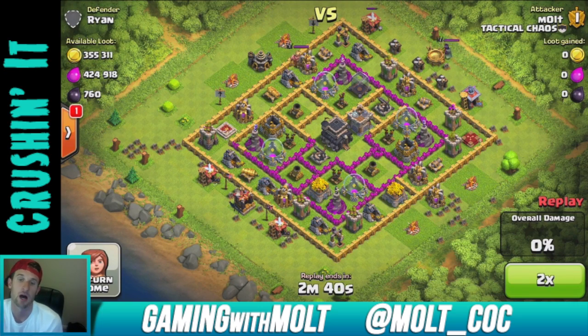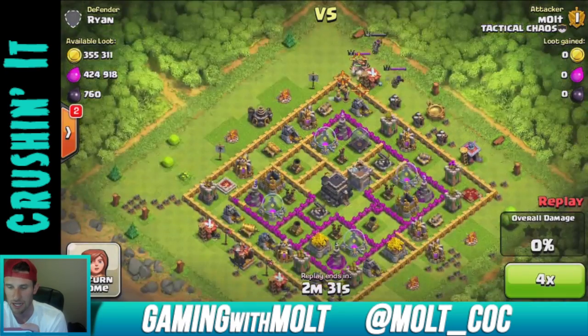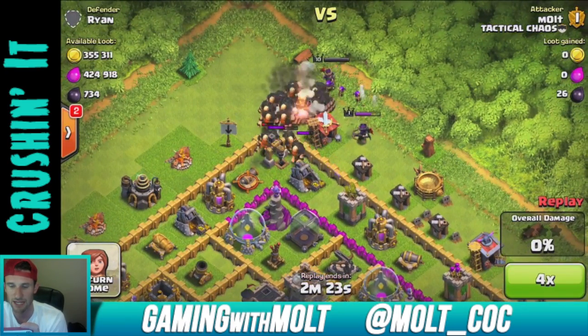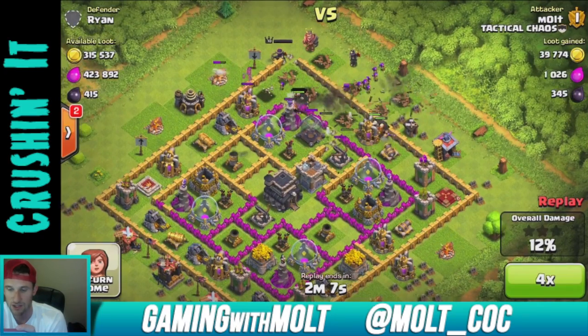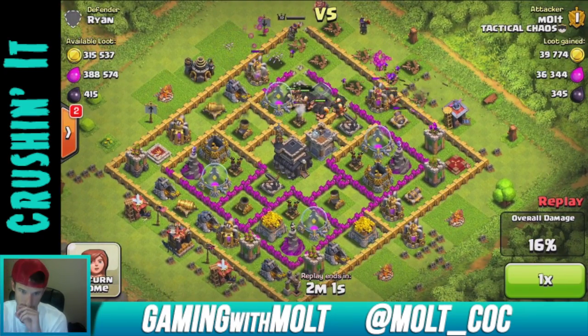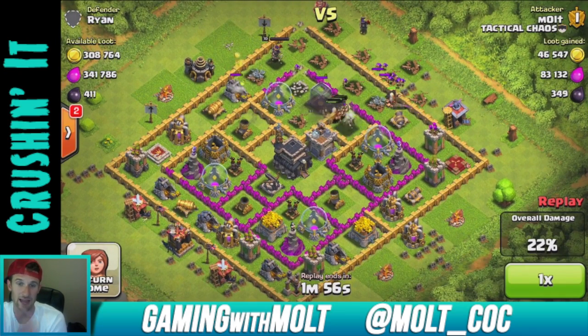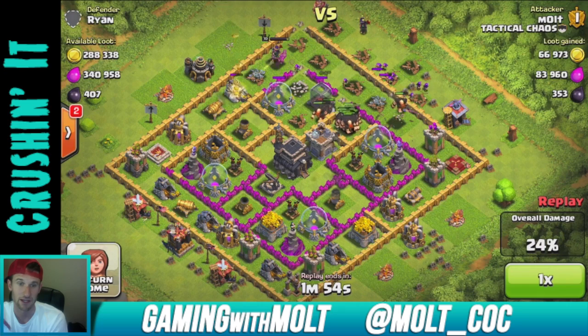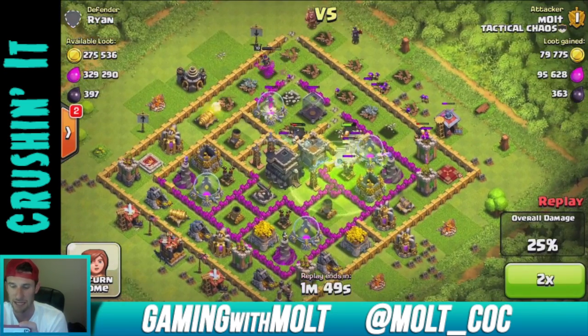It's the GoWiPe strategy but I've switched it up with archers to make it a little cheaper. I pull the heroes out up here, take them out with my archers and archer queen, then get the giants going in. I was lucky to find an abandoned base where the X-bows were completely down — I couldn't have found a better base.